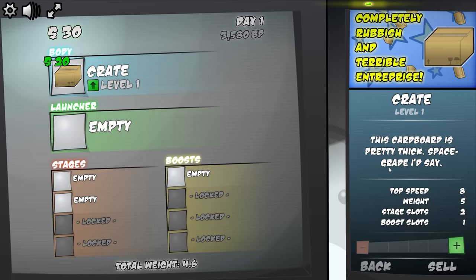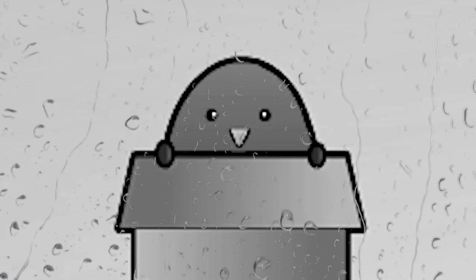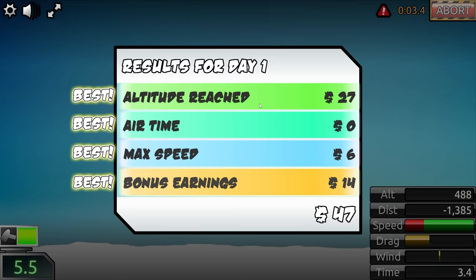First of all, we're going to take a crate, we're going to launch that with a coil, and then we're going to attach some rockets to it. Expectations need to be tempered at first — we're not going to go that high yet. But it was high enough to earn us $47.